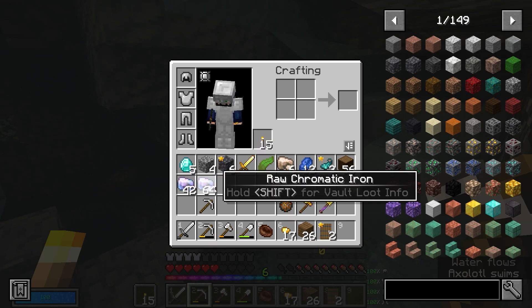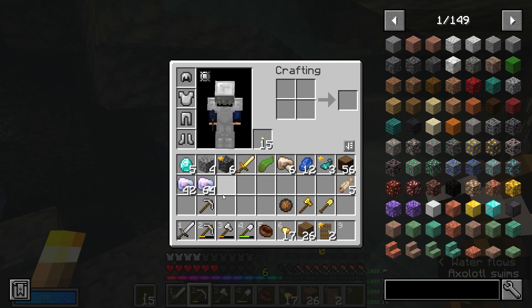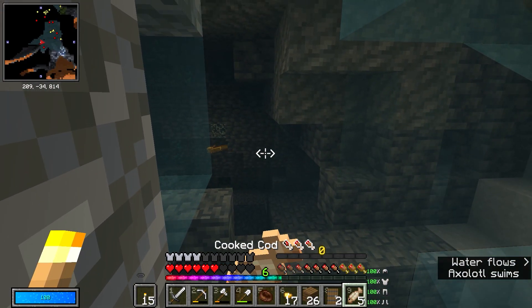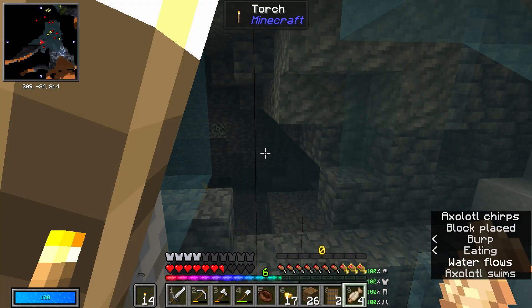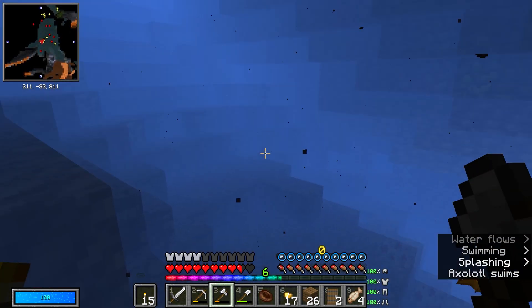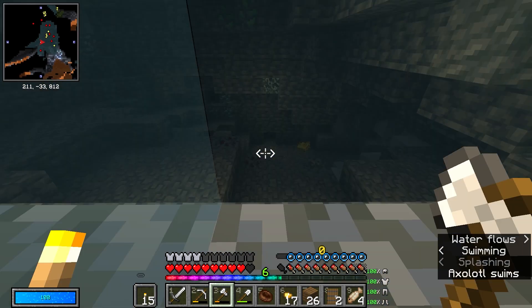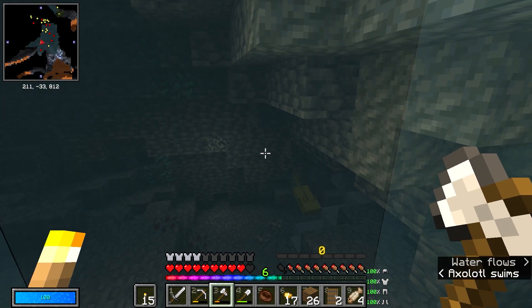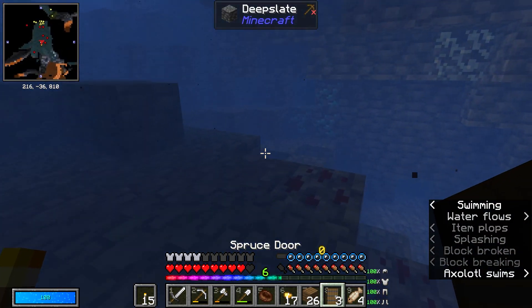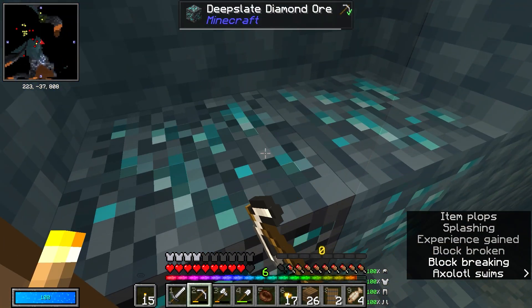That got us just over a stack and a half of Chromatic Iron — that was just amazing, crazy amounts. I still need to find something called Vault Stone because that's what makes the portal. My guess is it probably spawns the same way as the Chromatic Iron, at minus 30, but I'm not 100% sure on that.